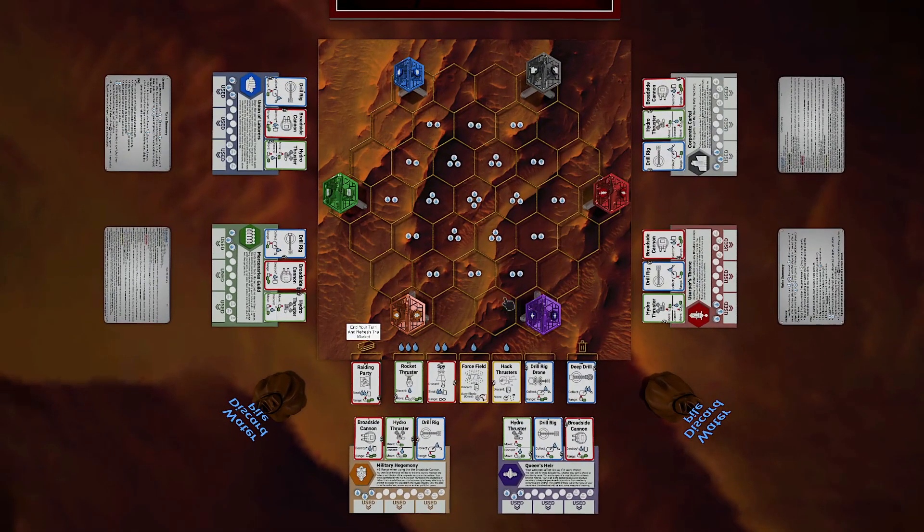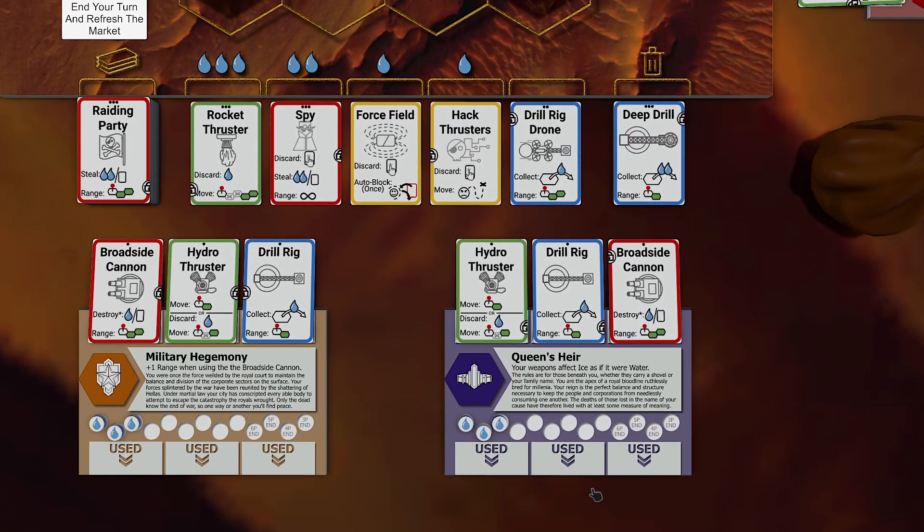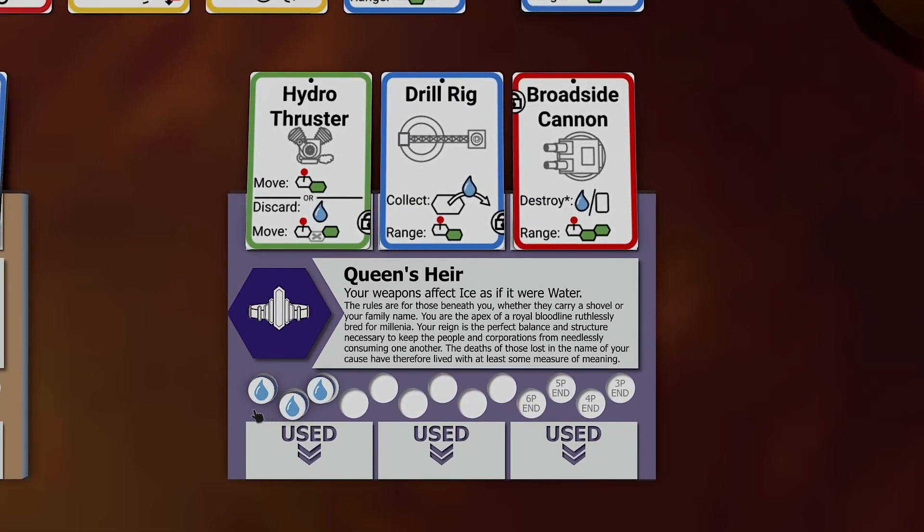In this game, water is everything: your currency, your fuel, your measure of victory, and your life. Throughout the game, you get to choose how to outfit your gargantuan airborne capital city, seeking to collect enough water to power your escape to Earth before the former moon, Hellas, falls.